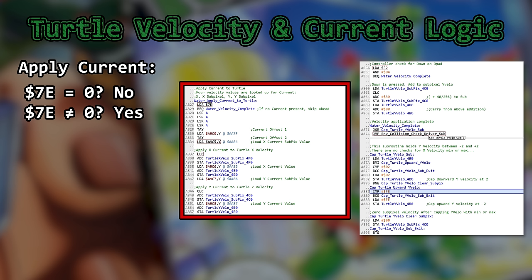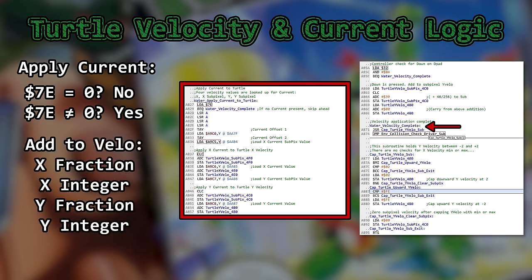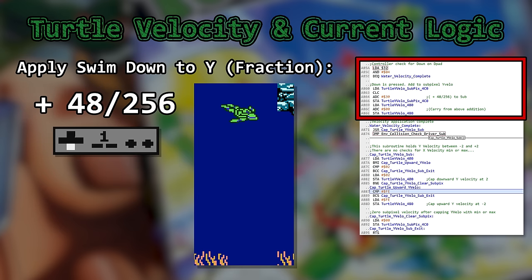Next up is the application of current. 7E is used to see if current is present. If no current is present, we skip ahead. Otherwise, 7E is used to look up four water current values for velocity — integer and fractional values for both the X and Y axes. Following this is one additional controller check for a down press on the D-pad. It adds 0.1875 pixels per frame. No cap logic exists here.